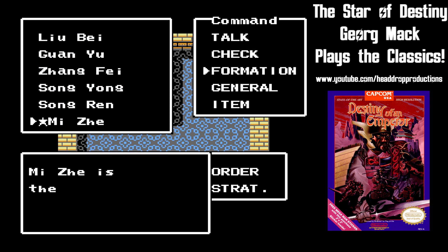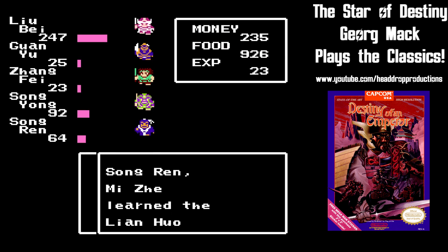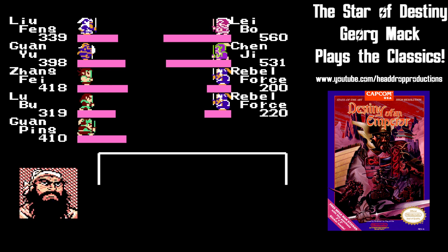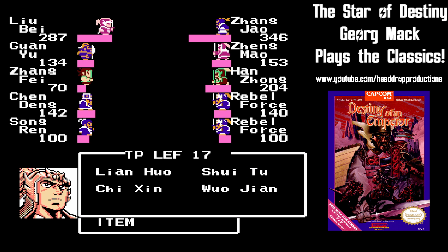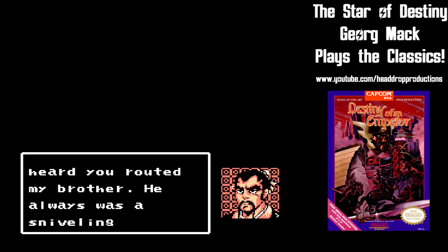You can appoint one of the seven generals you can bring with you at any time as tactician. This allows your crew to learn tactics, which are magic spells. Each character shares a pool of tactic points that runs down quickly if you aren't mindful. The names of the spells are anglicized Chinese words that meant nothing to me, requiring the manual to get an idea of what they did.